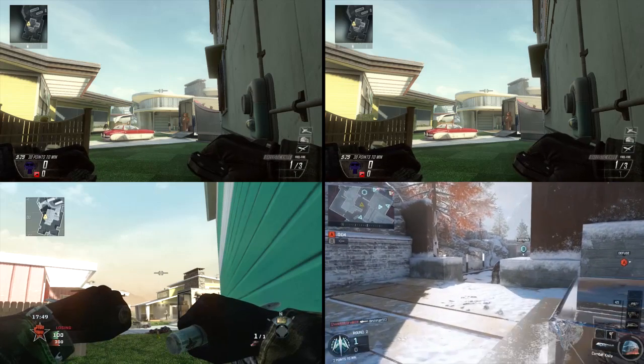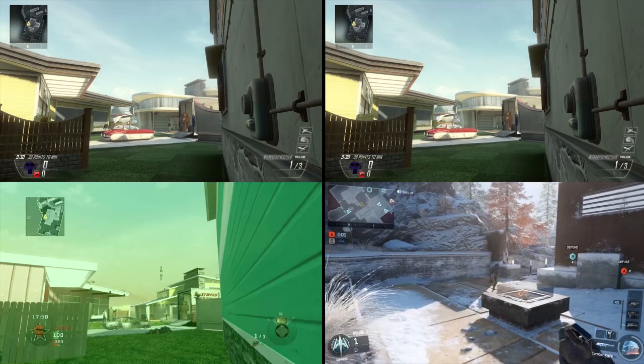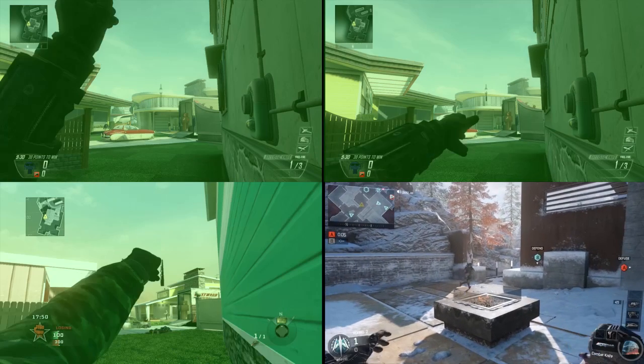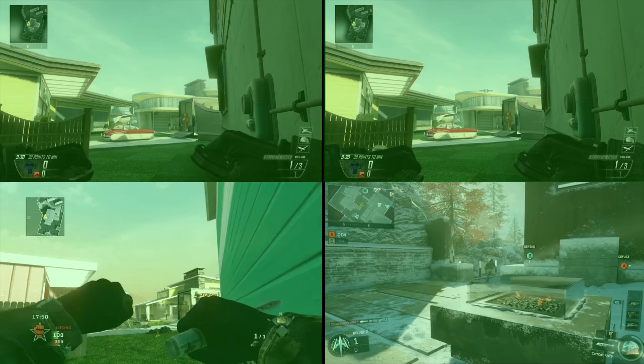The order goes: Black Ops 1, then Black Ops 2 with Fast Hands, then Black Ops 2, and then Black Ops 3. It might seem like we're being picky and that there's not a lot of difference, but it really does make a difference when you're playing and throwing that Combat Axe in Black Ops 3 — you notice it straight away.